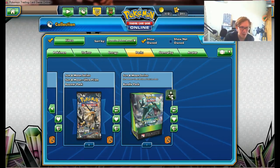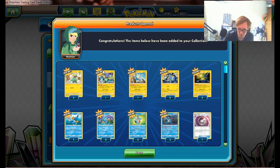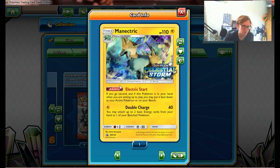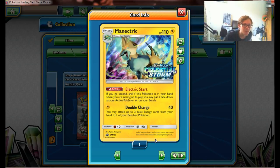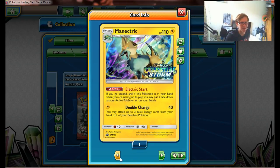Finally, let's open up the pre-release box, which gives us the Electric Manectric. The one I got was the other one — the one with Felcathion. So we've got a really nice promo Manectric with Electric Start. If you go second and this Pokemon is in your hand when you get to play, you may put it face down on your bench. It's really good for setup — actually awesome. It also looks really cool and the holo pattern is amazing. And you get two Electrikes.